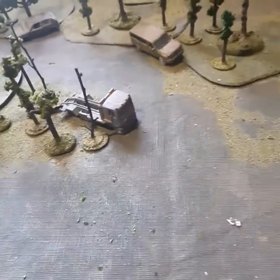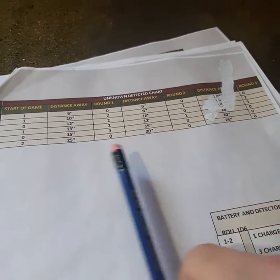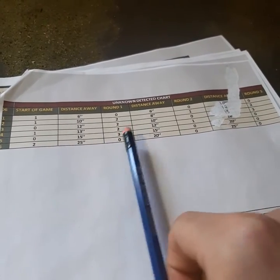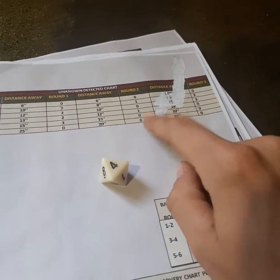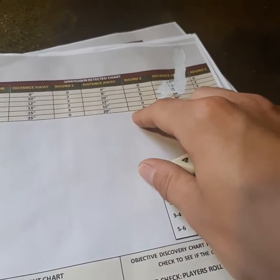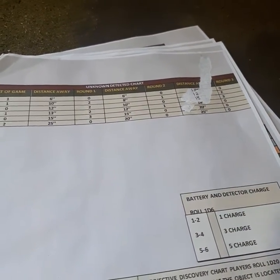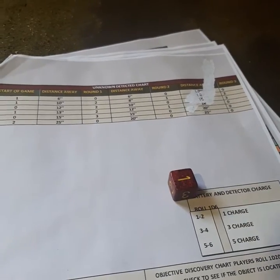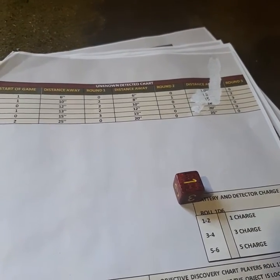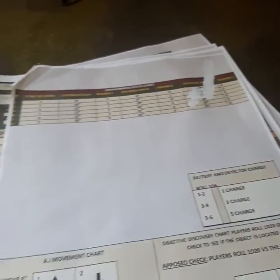Now that's the end of our round. Round 3 start. So once again, die 6 — rolled a 4 — something shows up. And then we're going to roll on the distance. We got a 1, so we'll do 10 inches over here.